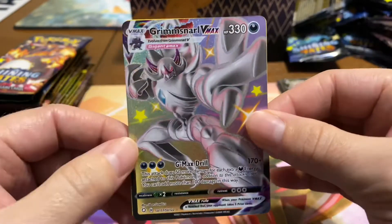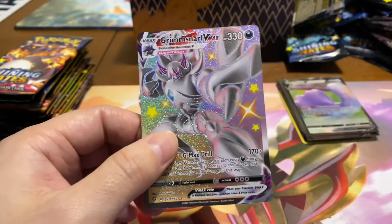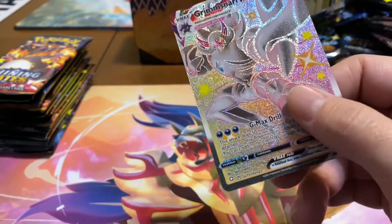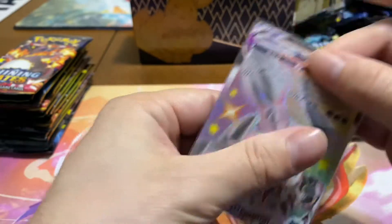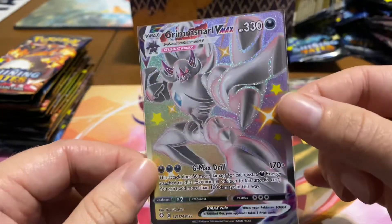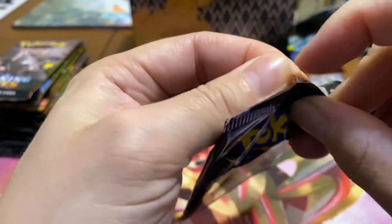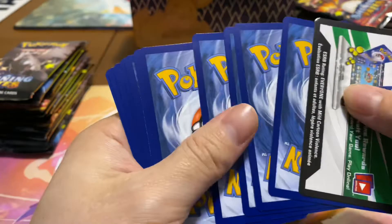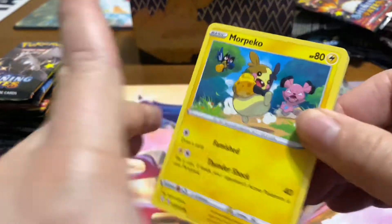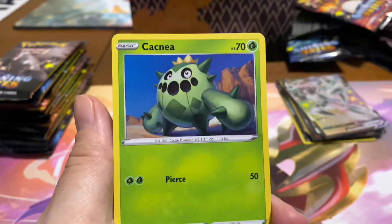Yep, that is such a pretty card! This is the Grimmsnarl I was talking about that I was excited about — this is his VMax special version, his Dynamax form. That's the word I was looking for. Look at that beautiful card — beautiful shiny Pokémon too. He's like purple and black in the game, so I love having him in that white and blue. Very very satisfying looking card in shiny form.